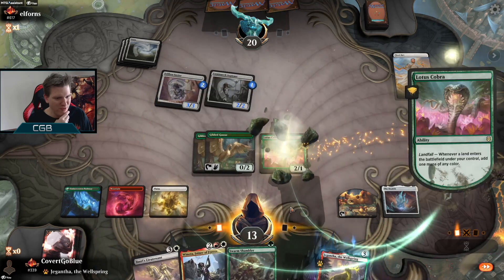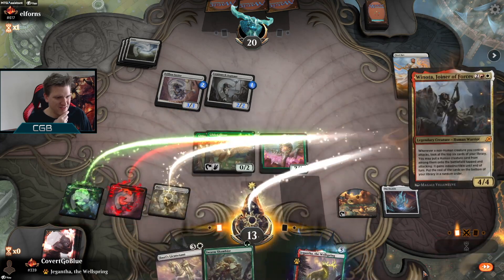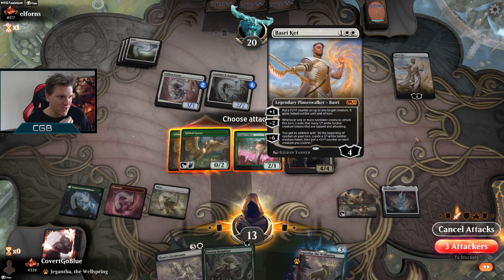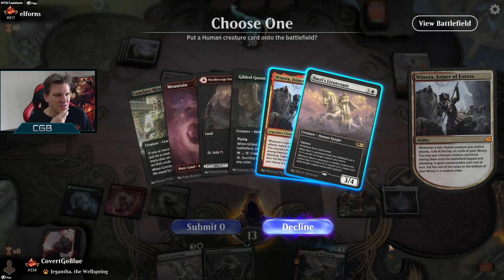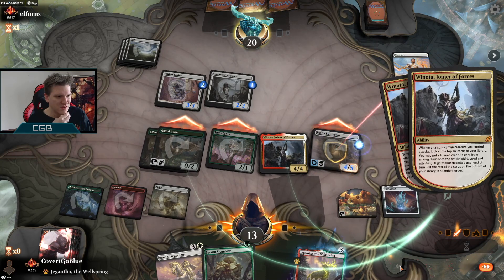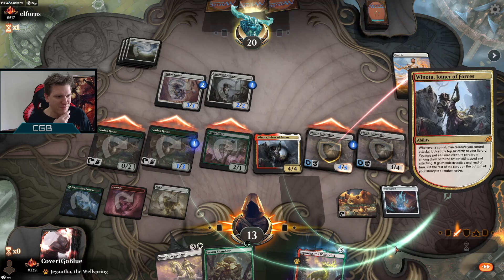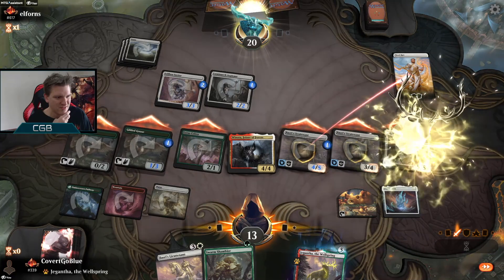Would you like to concede before or after this hits the battlefield? Let's see — I'll probably hit a four-drop that can take out the Basri. So there's one. Let's attack here, put a counter right here. Basri's down. Here's another — that can go face. Let's put a counter on the Goose so it has some attacking power and toughness, and a Kenny. Let's attack.